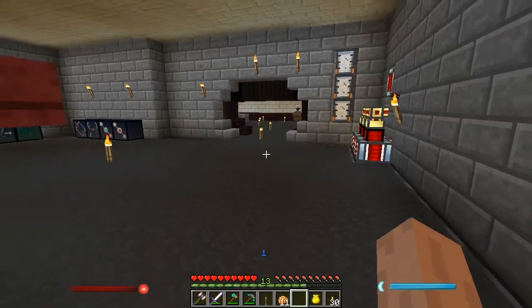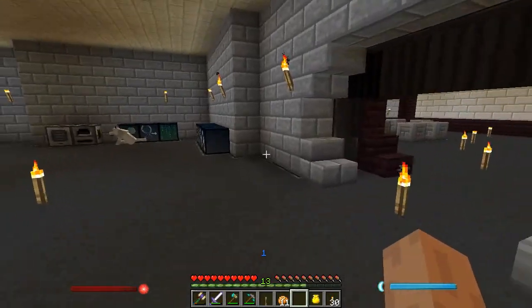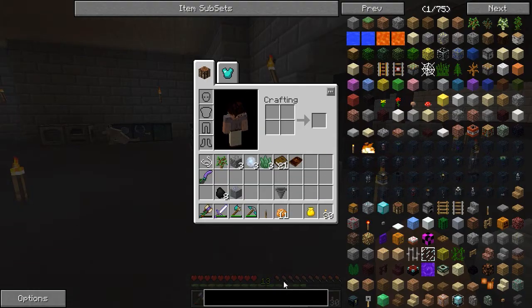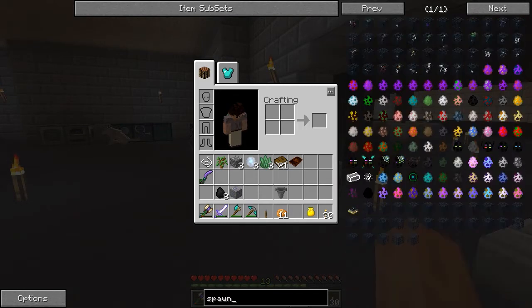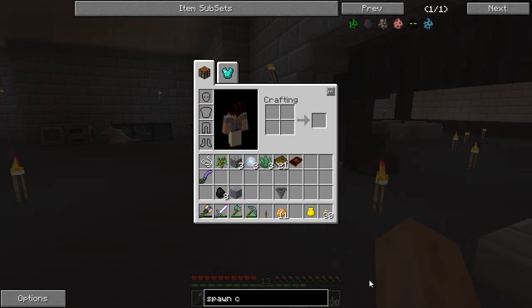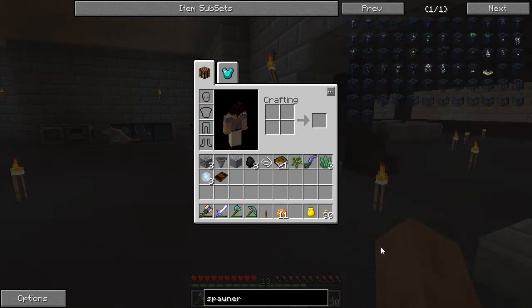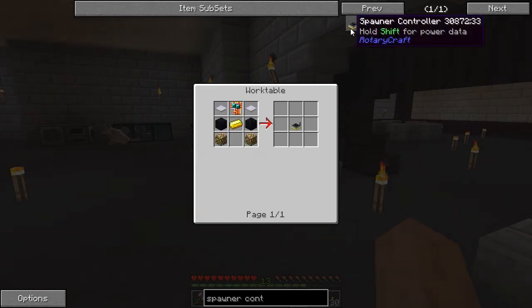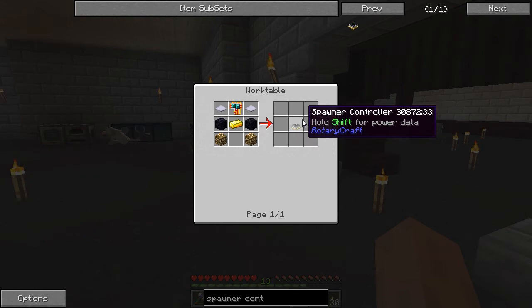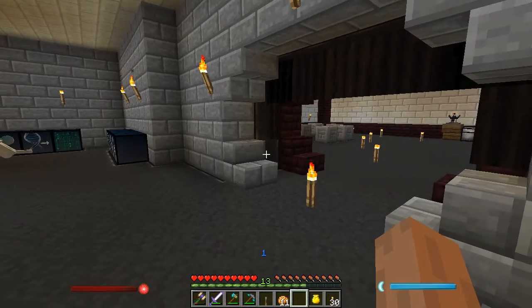We're also going to be supercharging that spawner with a spawner controller from Rotary Craft. Using this you can actually increase or decrease the spawn rates of a spawner.